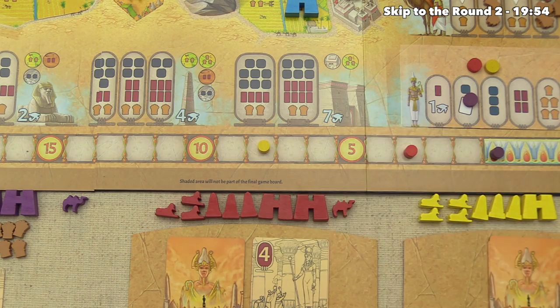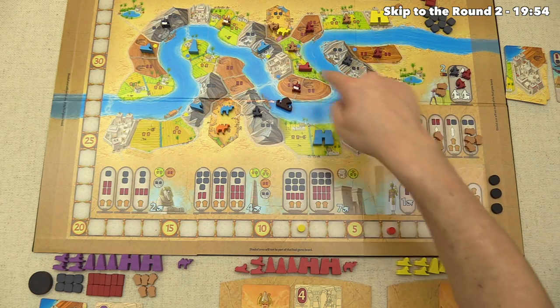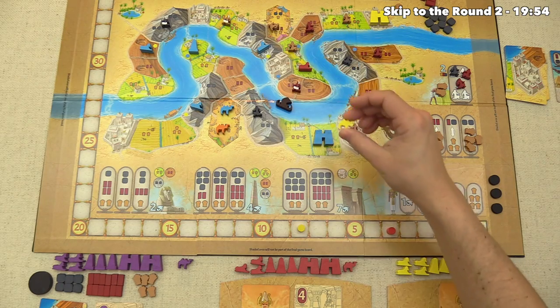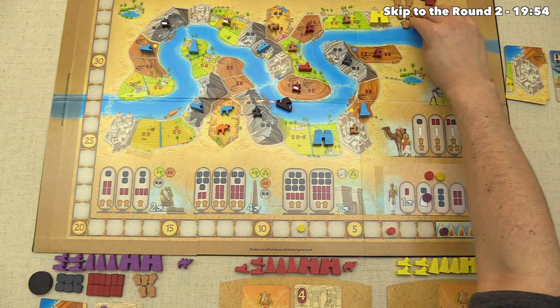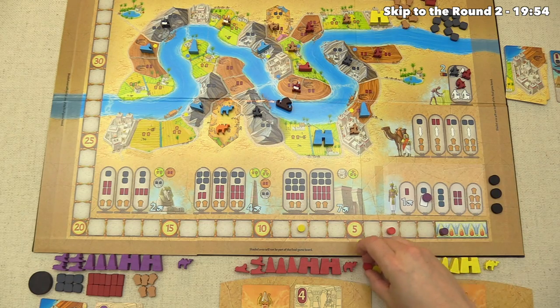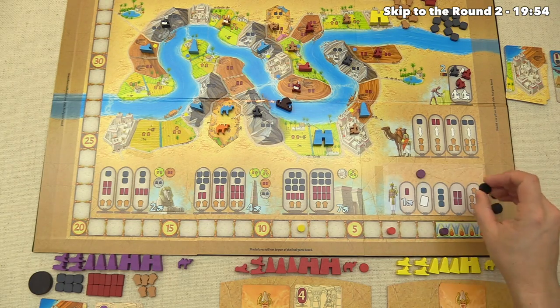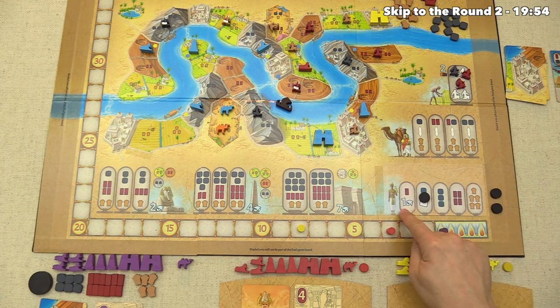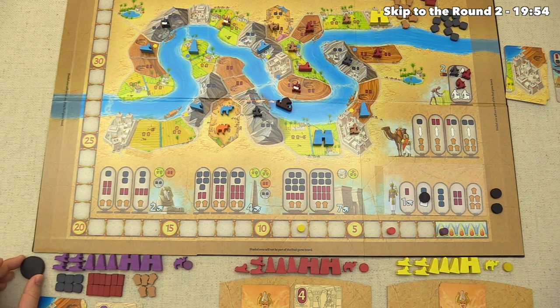Time for cleanup. First, we advance the funeral barge into the next segment. Then we return all camels — only yellow used the caravan this round. All resources in market stalls and the labor market go back into the supply. Withdraw discs are returned to players, with a special exception: the regent gets their disc back but places a regent-blocking disc on that spot, permanently removing it from future rounds. This means each round has one fewer bonus option, down to two in the final round. Since we withdrew first, we remain regent for round two.